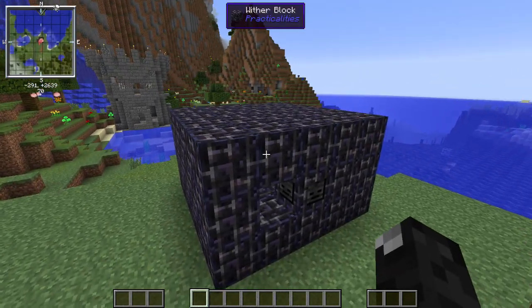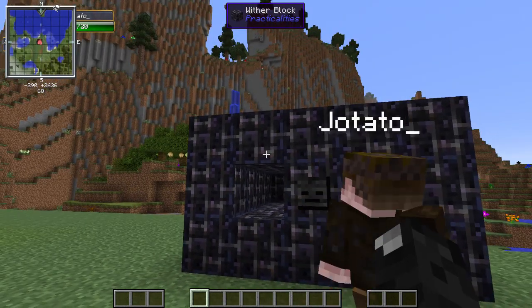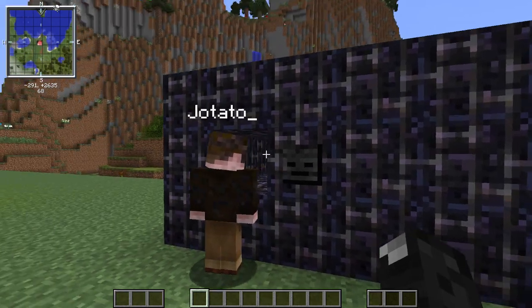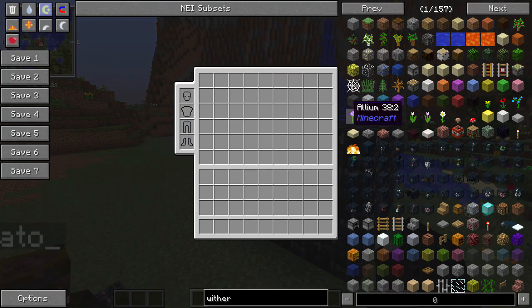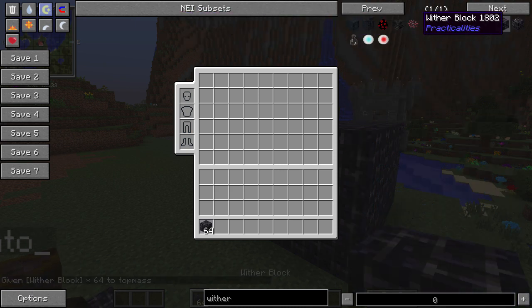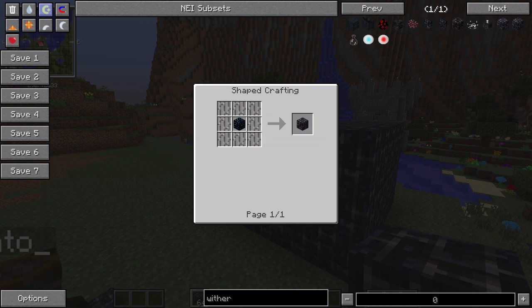This is a multi-block structure. It's made out of wither blocks — it's a five by three hollow structure, pretty simple. You only need two different kinds of blocks: the wither blocks and this one called the Wither Killer, which is the main frame. For materials, the wither block requires diamond-infused obsidian — that's just obsidian arranged around a diamond. Pretty simple.